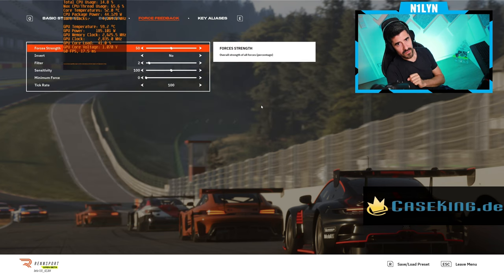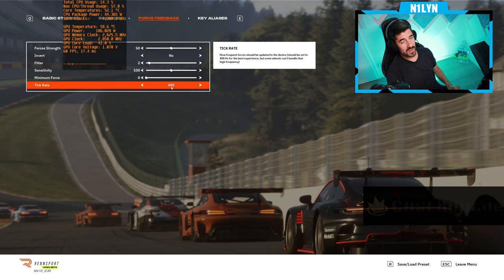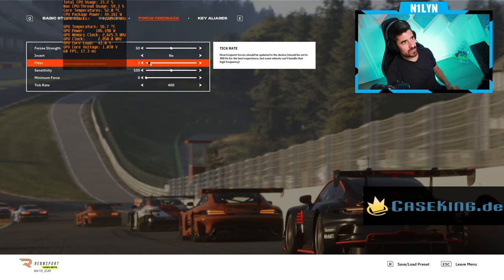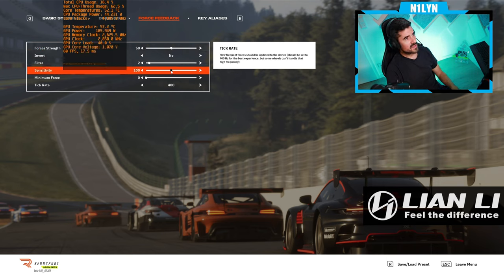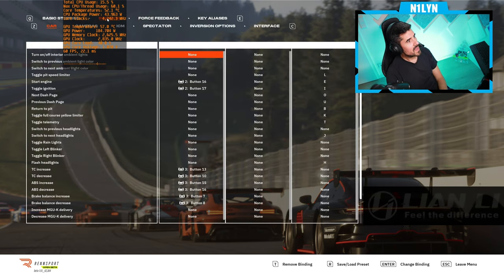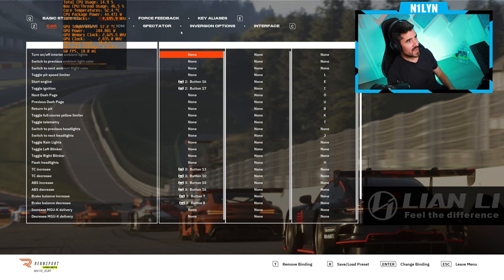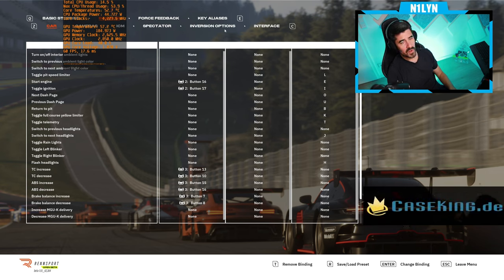Force feedback wise, we don't have a lot of dials, which is a bit weird because everywhere else in the game they go insane with settings. Let's stick to 400 Hz for the force feedback for now. I want to keep the filter low just to feel what the game has to offer, strength at 50 — my base is set to 80, which is roughly 16 Newton meters. We're not inverting it, sensitivity stays normal. There are probably config files where you can adjust things further.